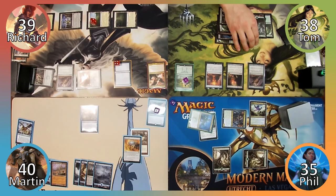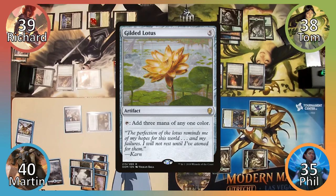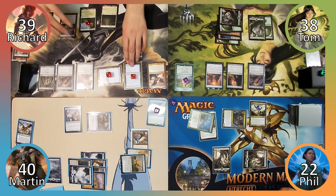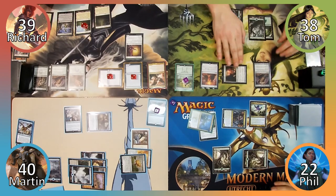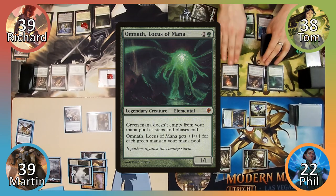Martin plays an Island, attacks Phil with his Sphinx for five damage, then casts Gilded Lotus, followed by Sharding Sphinx, and passes. Richard moves straight to combat, attacking Phil with two of his angels for eight damage, then casts Mother of Runes and passes to Tom. Tom deals Martin one damage with his staff, activates top, then casts Omnath, Locus of Mana, and passes to Phil.